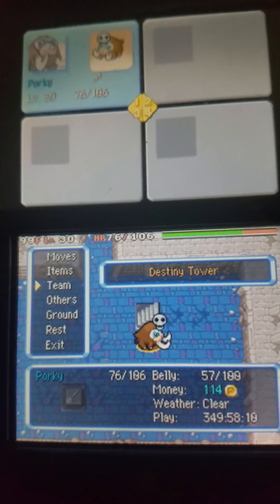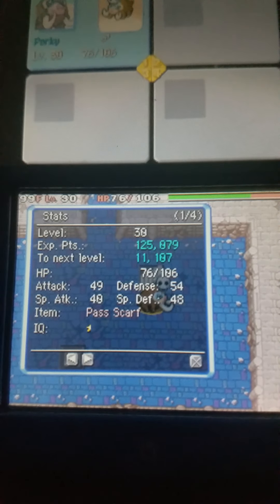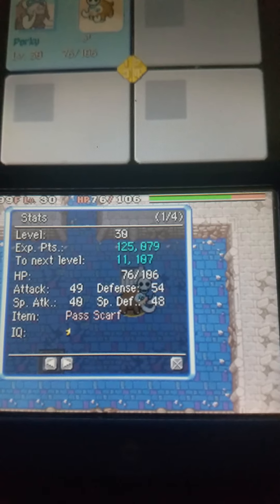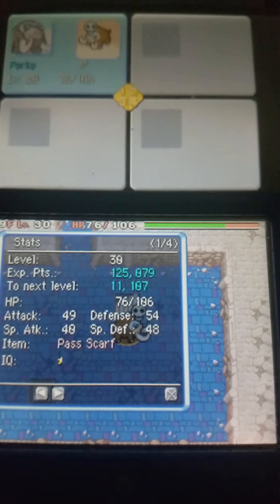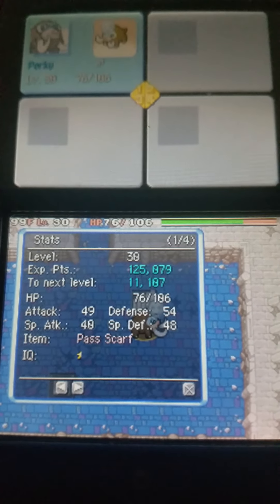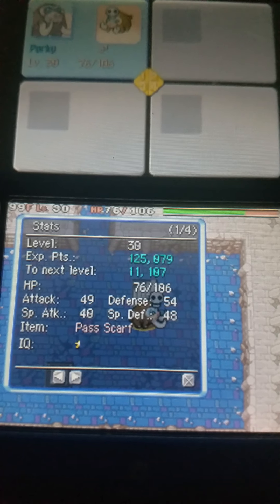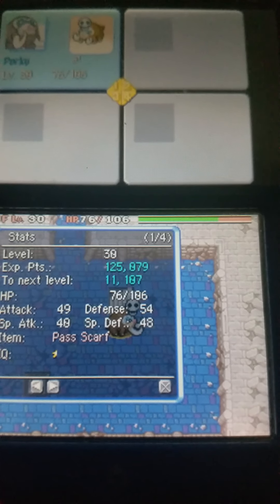Now, Mamoswine starting out had a lot of good things going for it. Ground/Ice is a pretty good dual typing for attacking, because Ice isn't really resisted by all that much, and Ground hits the majority of what resists Ice. That being said, it was a struggle early on, because the only move I could really spam effectively was Powder Snow. But eventually I did get some really nice moves like Mud Slap. I did start with Ancient Power as well, but it wasn't that good until later when there were more Rock-type Pokémon.